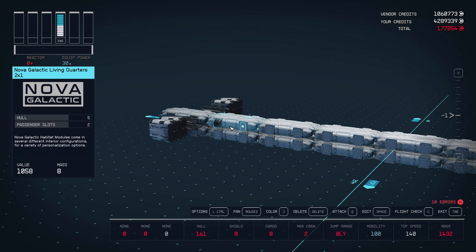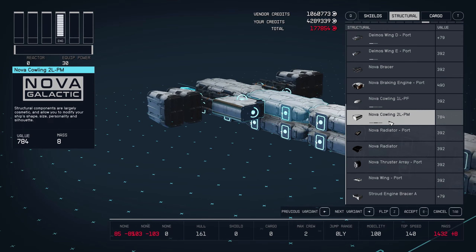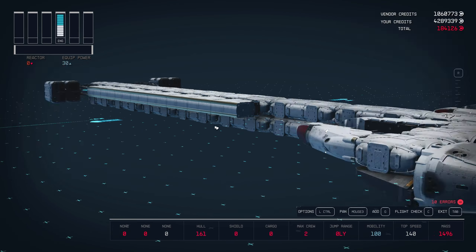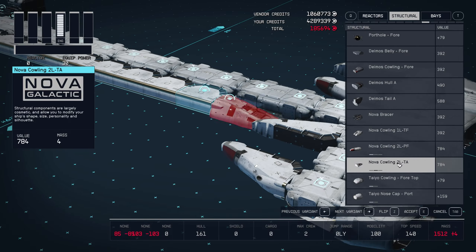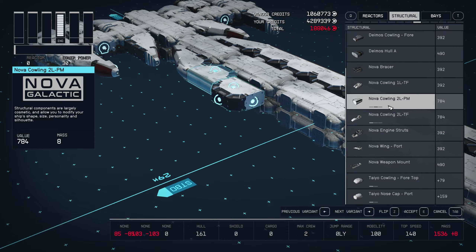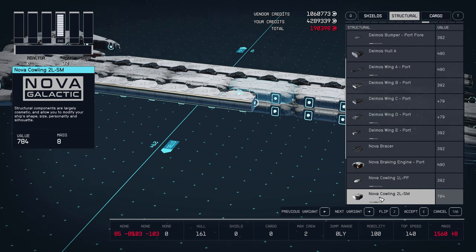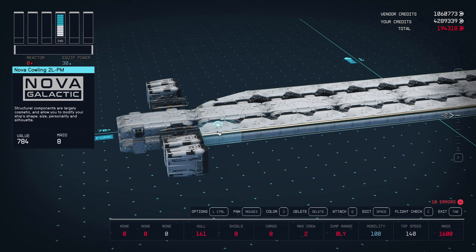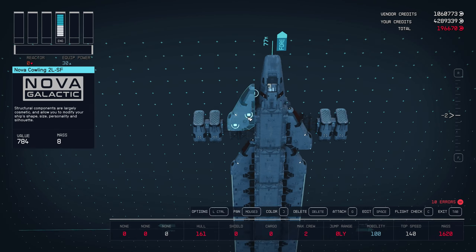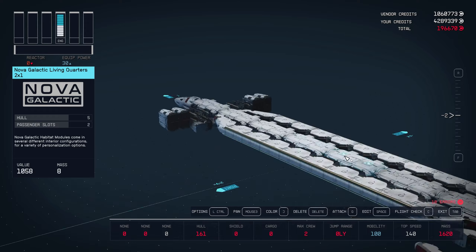Now, I can admit that it's just a basic design — I just wanted to see how it would work — but you can go on much larger scales and increase the number of modules you can put on a ship. I don't recommend it, but you can give it a go. Just make sure you make a save before you do that. Always make a backup save — that's what I do.